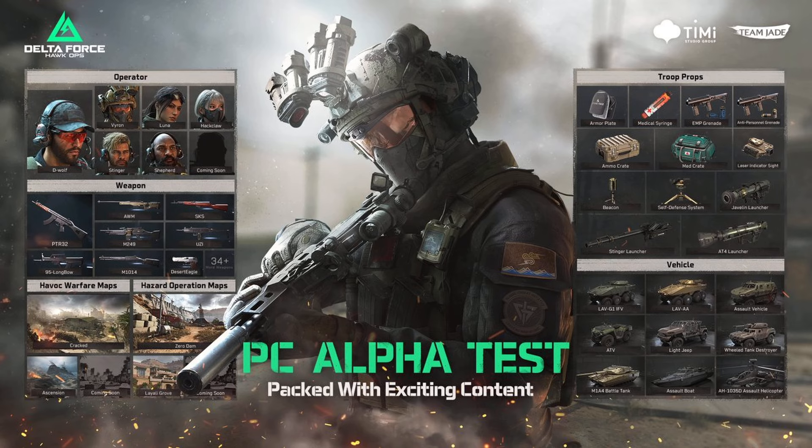You can see in big bold letters: PC alpha test packed with exciting content. We're going to start from the top left and work our way down. The first section clearly showcases the operators that we're going to be able to play as. I believe these are all the same operators that were in the last test, with one stating it's coming soon, so we'll just have to wait and see what that one is.